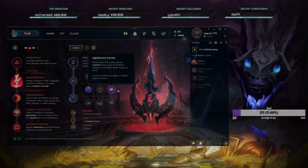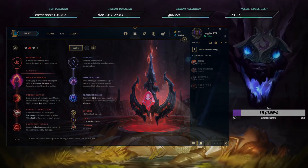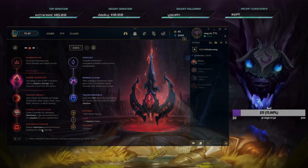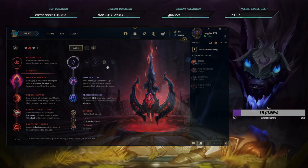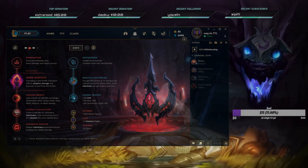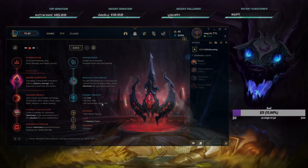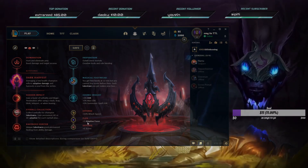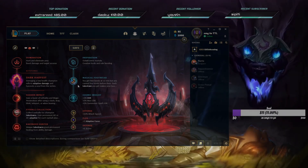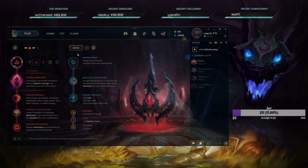You can also go Dark Harvest, keeping the same secondary picks: Sudden Impact, Eyeball, Ravenous Hunter, and then either Nimbus Cloak with Transcendence, or Magical Footwear with Cosmic Insight. With Magical Footwear and Cosmic Insight you don't really have to focus on buying boots early - you just build your full damage path and magically get boots.